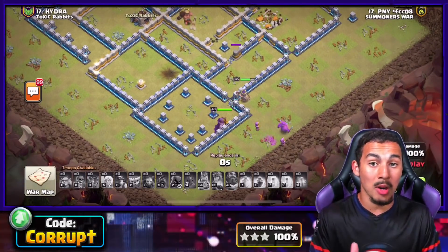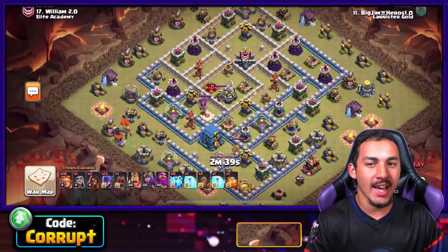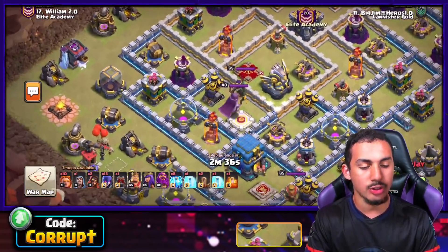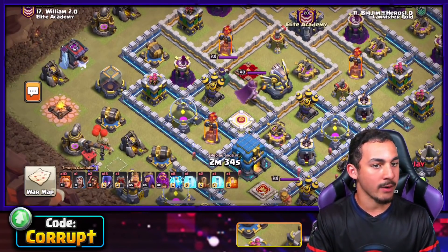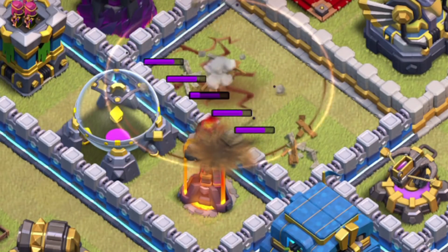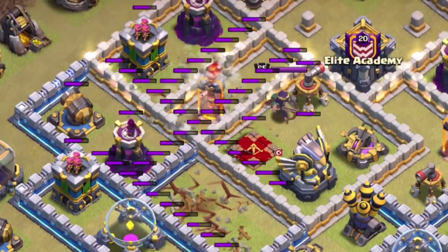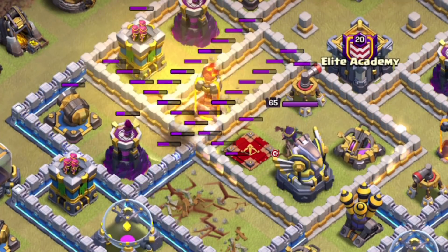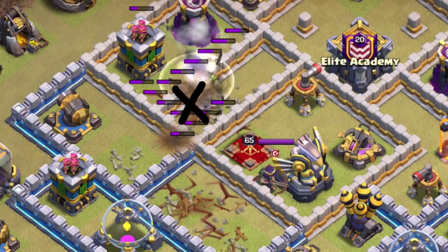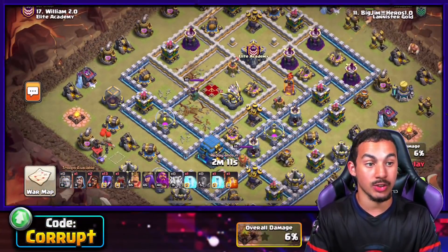You don't really need to worry about super minion CCs — I showed how to deal with them. Last but not least, we always have Zap Witches. In order to use this, you're going to be using the lightning spells against two adjacent Infernos — no matter if they're set to multi or single. Typically, you want to use four lightning around an Air Defense and one Earthquake to remove them. This helps a lot in terms of pathing and removing structures very easily without having to use just the lightning on the Infernos.